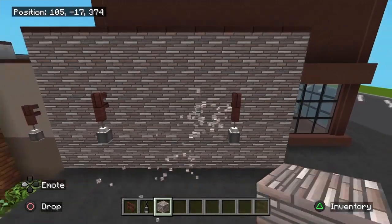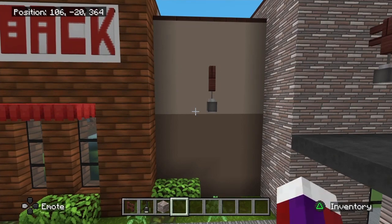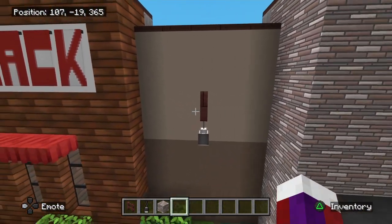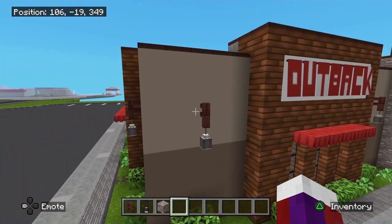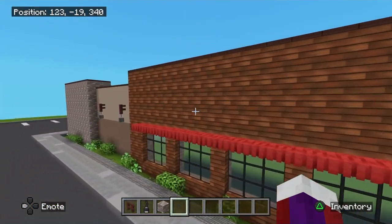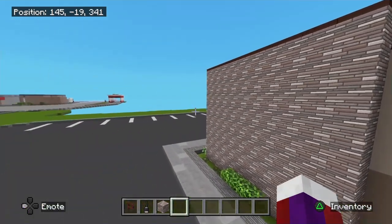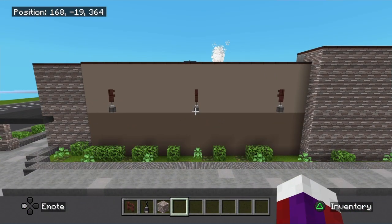Now grab your oak trap doors — place them right on top of the entire building all the way around. If you do not have these, just use carpet or a different type of trap door — that will go all the way around the top of your building. The only place you're not going to place it is on top of your wall right here. Once you've got that all the way around the entire top of the building, this is what you should have.